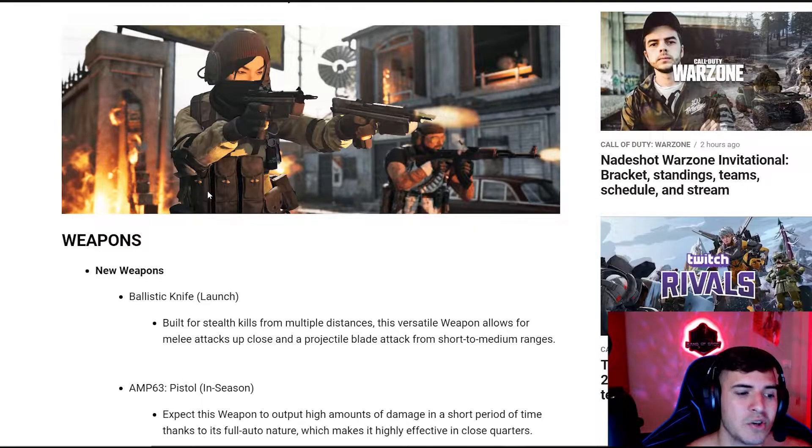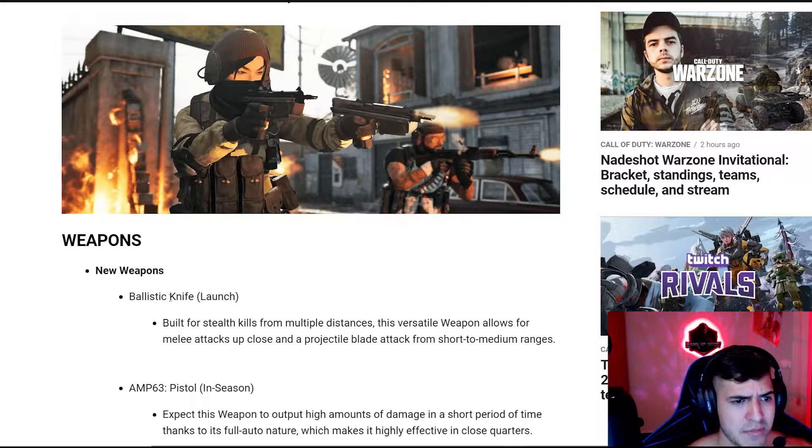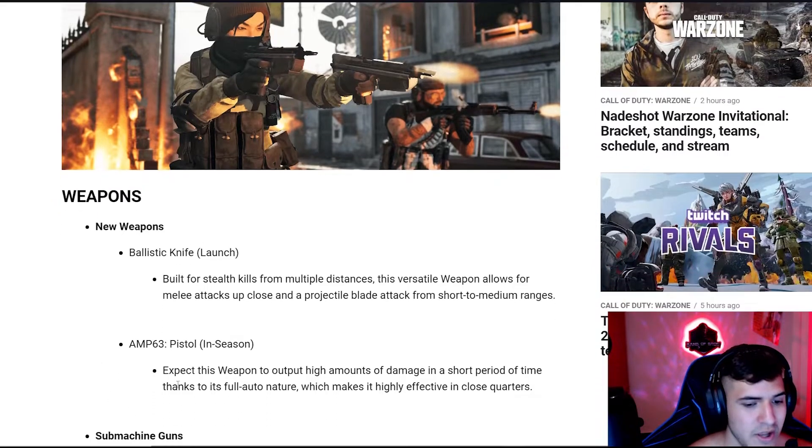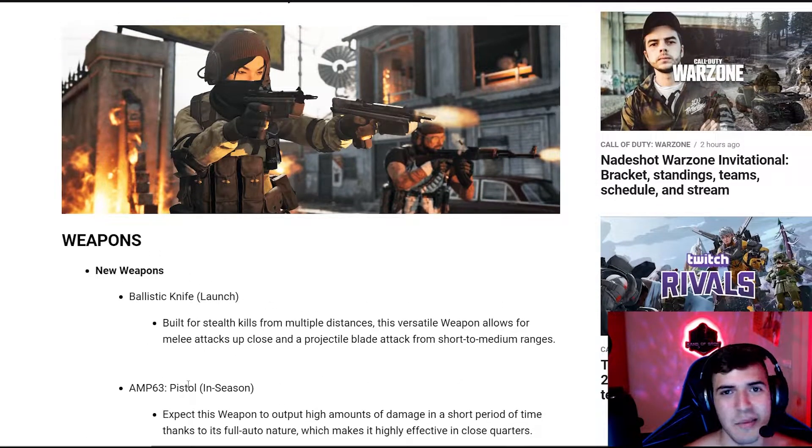They're going to be adding the Ballistic Knife, which is basically the double knife that you can shoot. I don't know if it's going to be a two-shot kill — one-shot kill with full armor might be a little too OP. We'll have to see how this works in the battlefield. We also got the new AMP-63 pistol, which outputs high amounts of damage in a short period of time thanks to its full-auto nature, making it highly effective in close quarters. We'll see how the akimbo version works — maybe it destroys like the Sykov did.